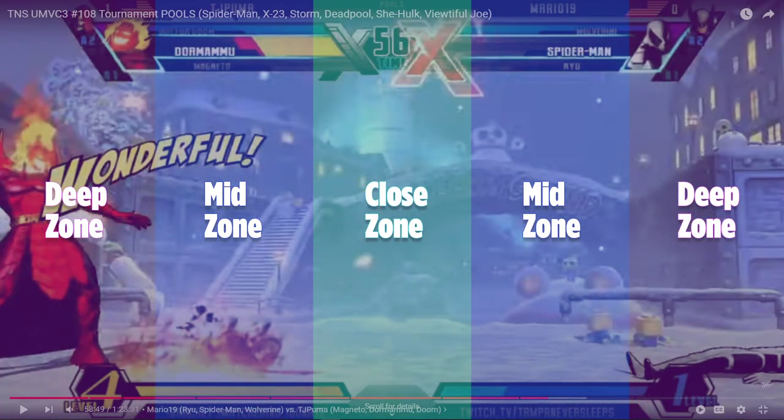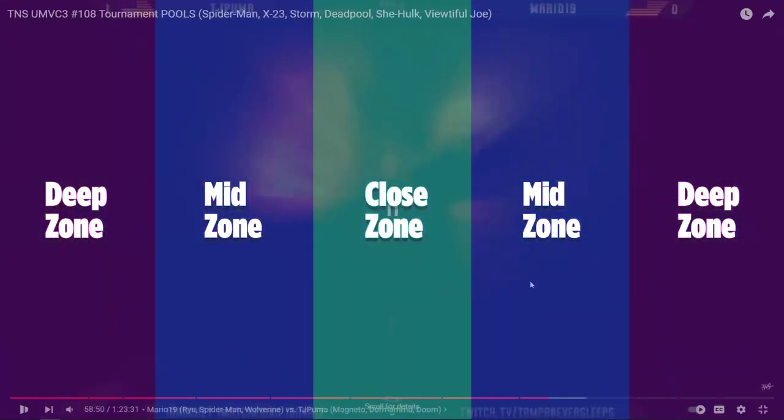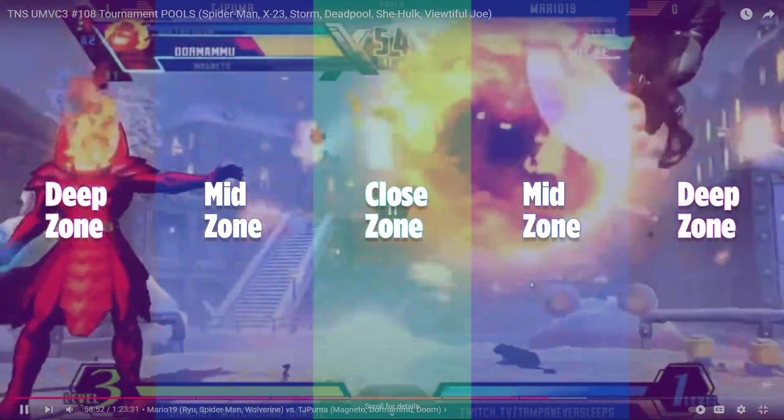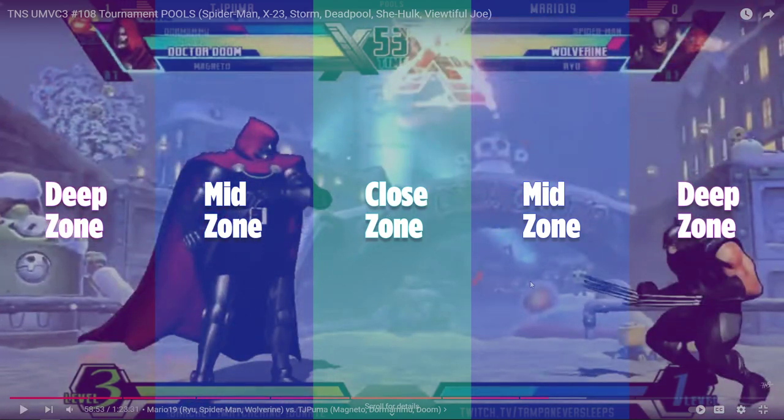I have a couple of examples of live tournament footage — some from myself, some from professionals, some from classic matches like F. Champ — just to show how this works. We'll keep the zone graphic up the whole time. This first one was last night's TNS, me versus Mario on stream. As I get the kill on Spider-Man, I try to lock down with Dormammu. Even though I'm full screen, he understands that if he jumps and blocks the ball with no advancing guard, he actually stays closer in zones to my characters.